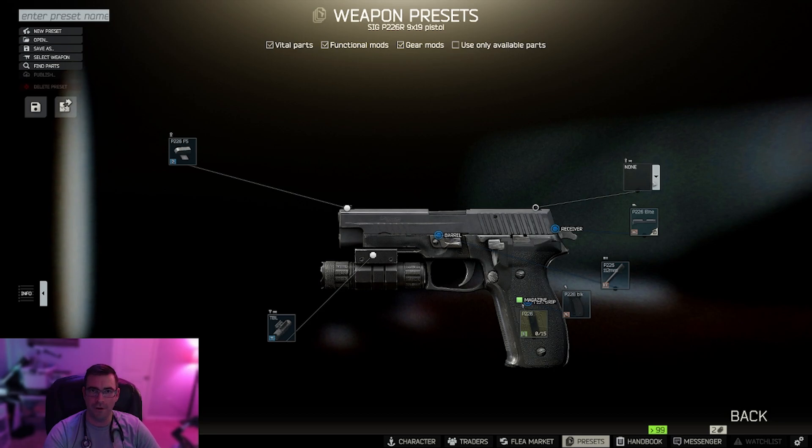Don't forget, put your front and rear sights back on the gun or you won't be able to turn it in. Next, you need to get the P226 threaded barrel. We're going to come back to the front and put the TJC compensator on there.